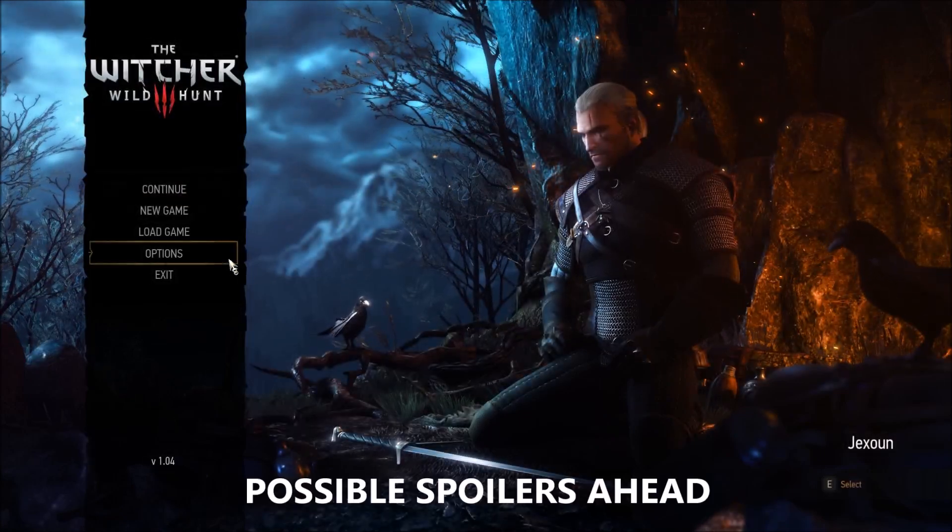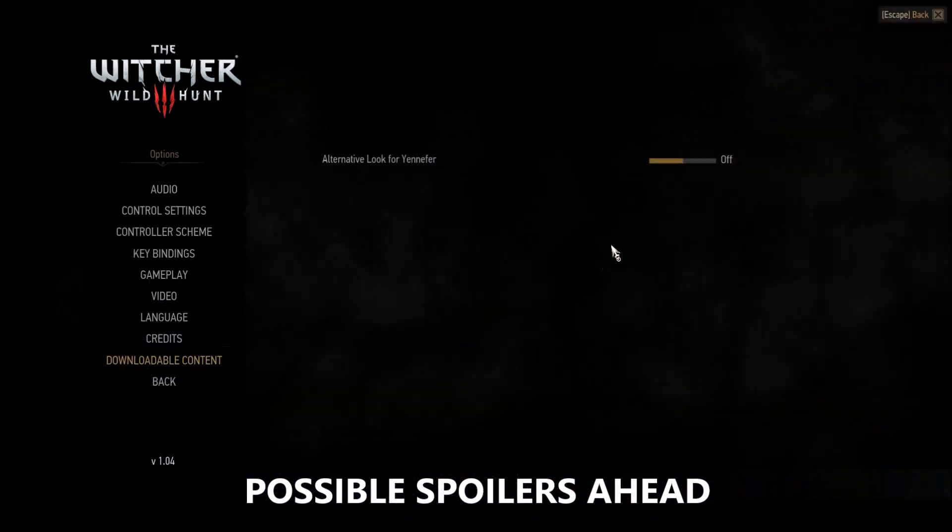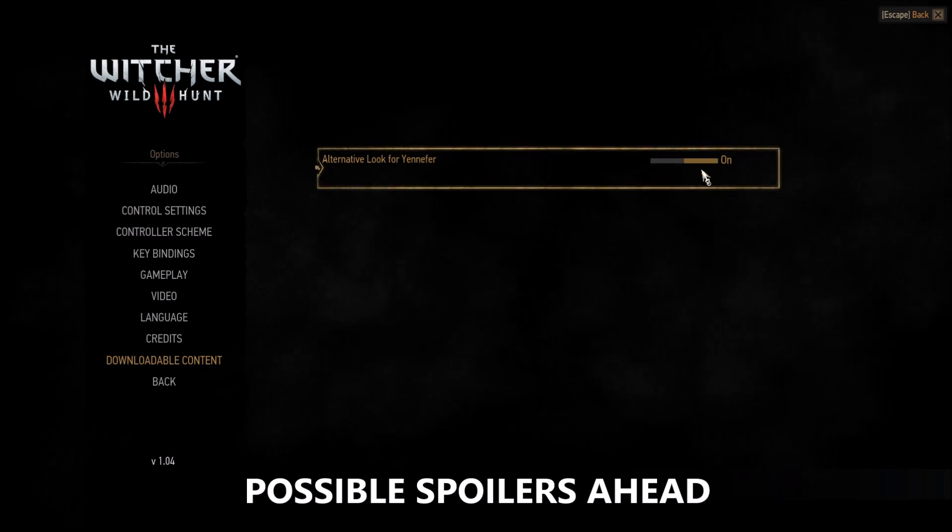Anyways, all you have to do for this is go to Options, then Downloadable Content, and here you can toggle the look on and off.